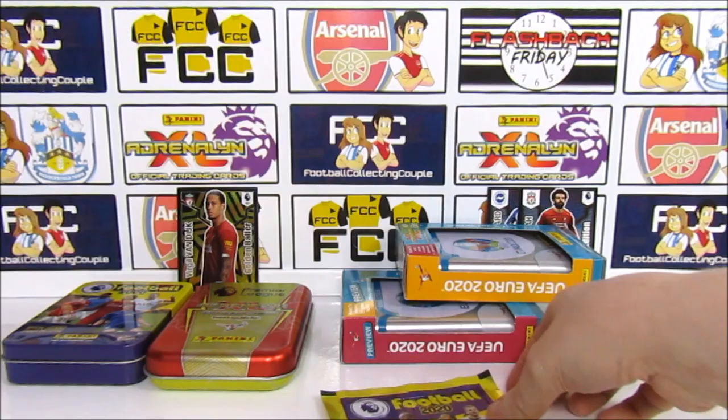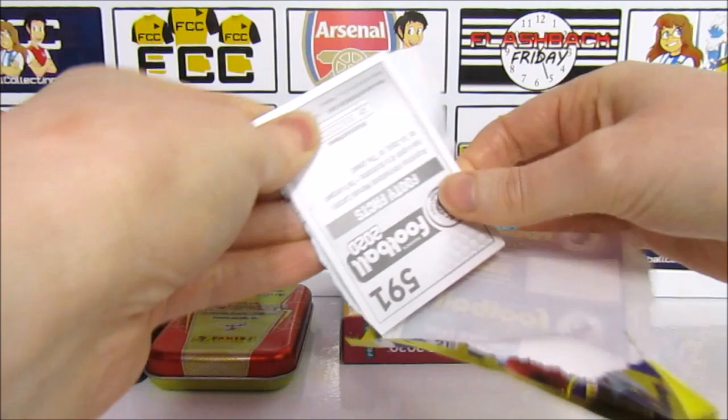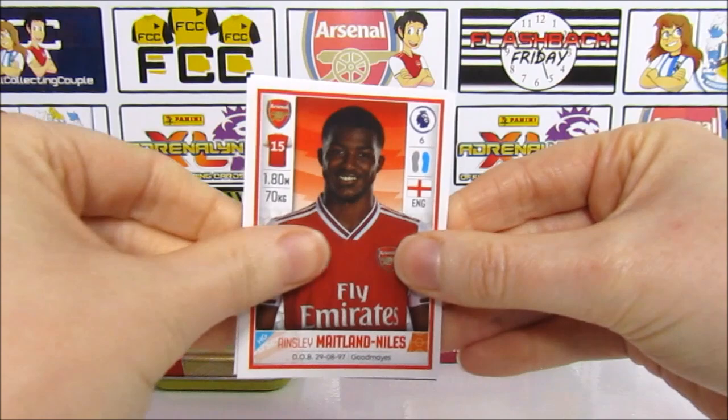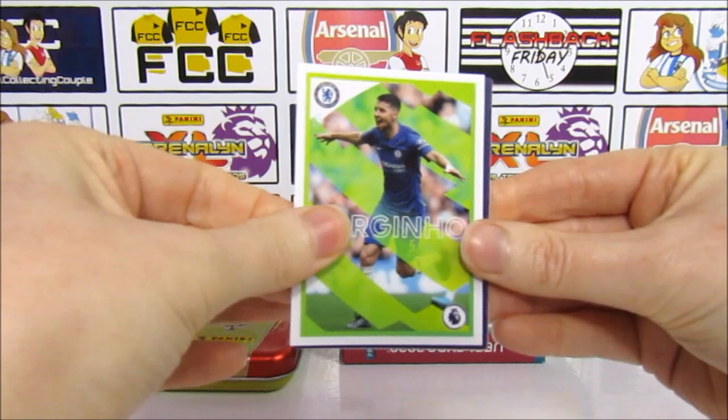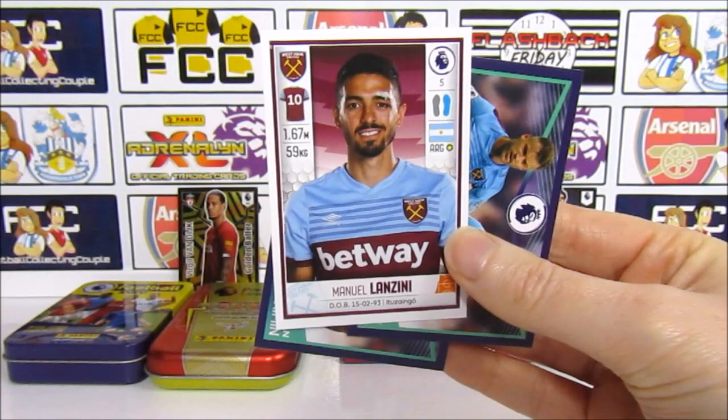Last pack for the Premier League stickers. We have a Maitland Niles — then a Jorginho, quite a cool one. A West Ham duo, back-to-back duo, and we end with Lanzini. That was an alright pack — wasn't too bad.